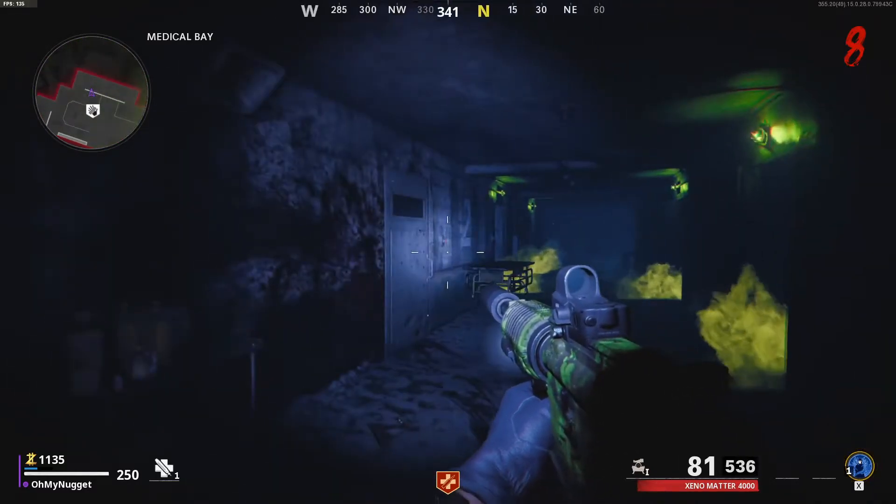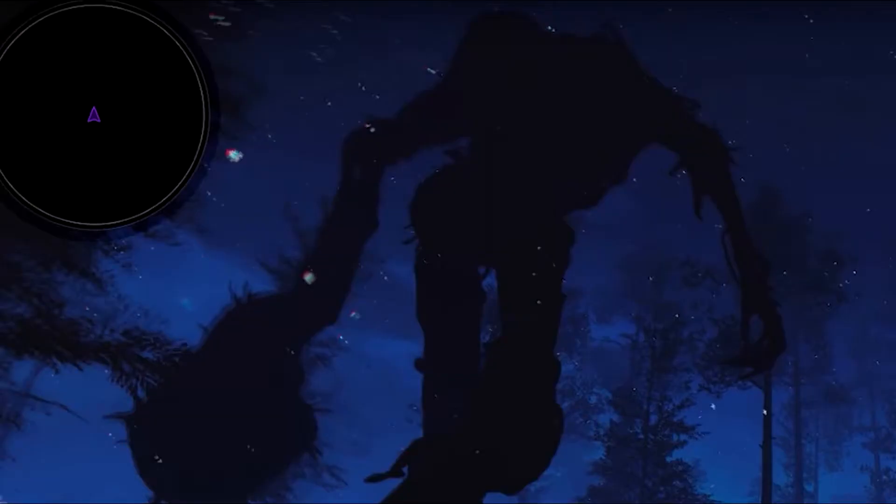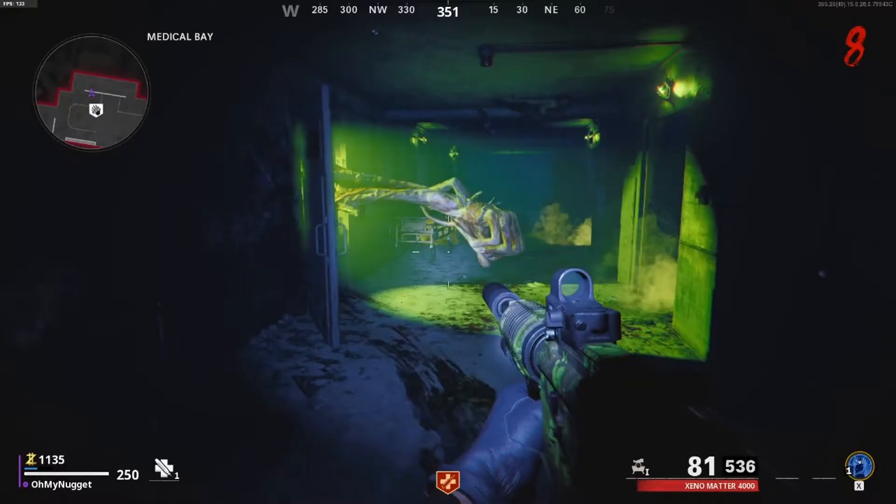There's a link in the description if you want to know how that particular easter egg is activated. Getting up close you can see he hasn't been textured, as the game devs didn't expect anyone to get this close. However, from a distance you would assume he's made from trees — but he actually looks like a mixture of flesh and bone structure, which is also confirmed by the hand in the medbay.